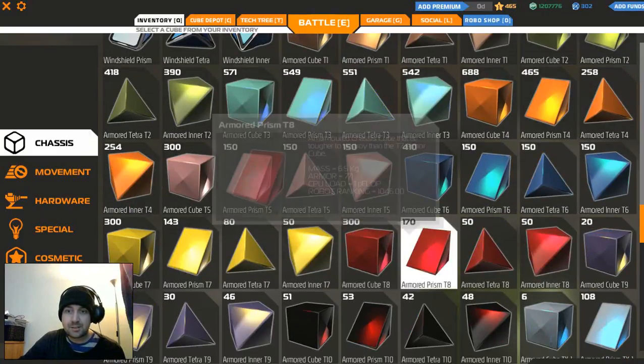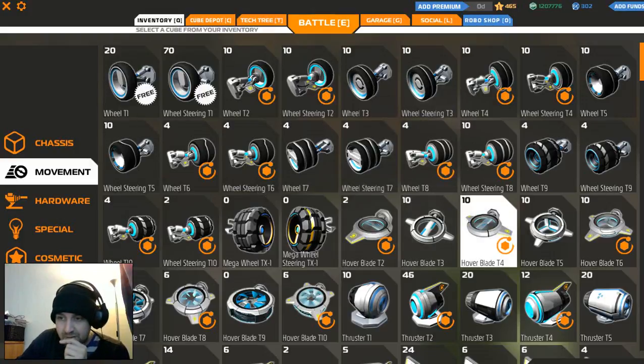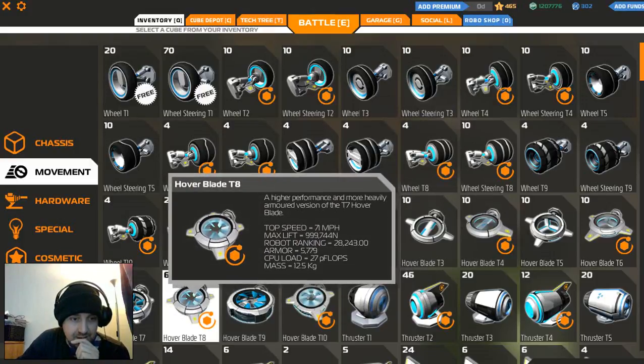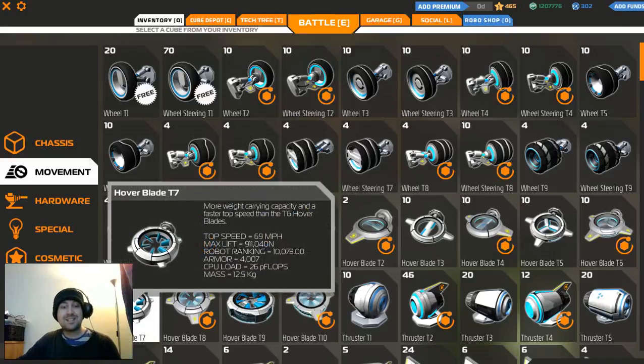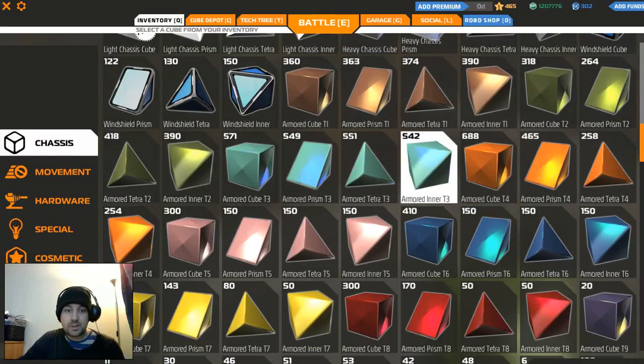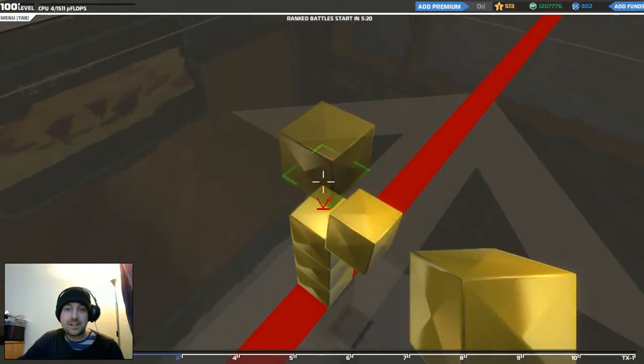However, nul desperandum - let's see what we can do. What have I got hardware-wise? Do I have tier 8 hovers? I have six tier 8 hovers, and twelve tier 7s. I'm going to go tier 7. Do I have tier 7s? Yes I do - okay, we're in business, tier 7 it is.